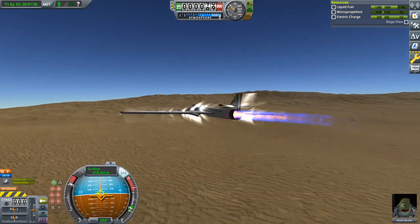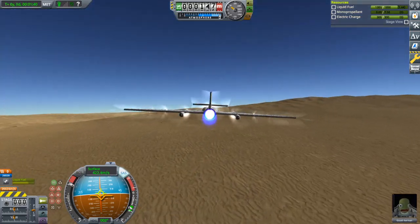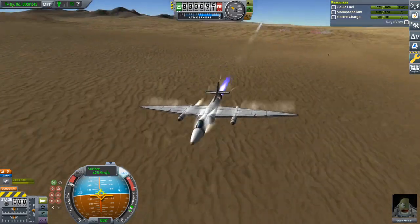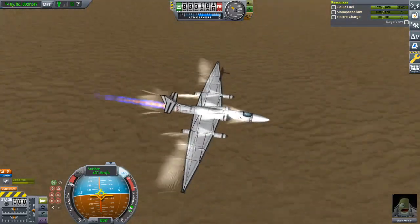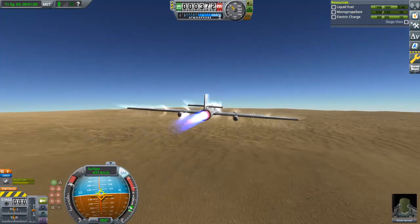Yes, we are going way too fast for a real U-2. And it looks like we are about to — actually, we're going to clear it. Holy shit! It's not even going to be that close. See, there's our shadow, still a good distance away, blurring out and going further into the distance.